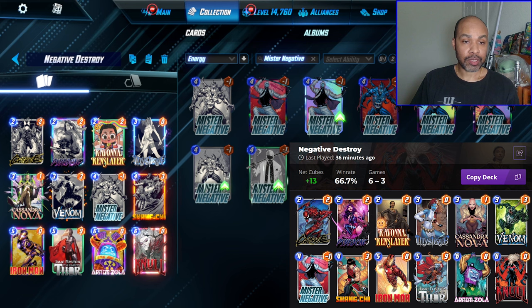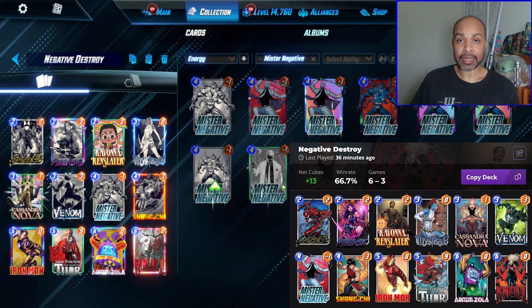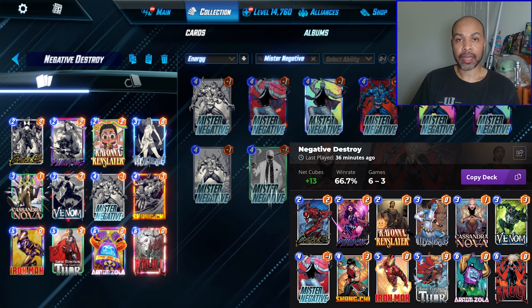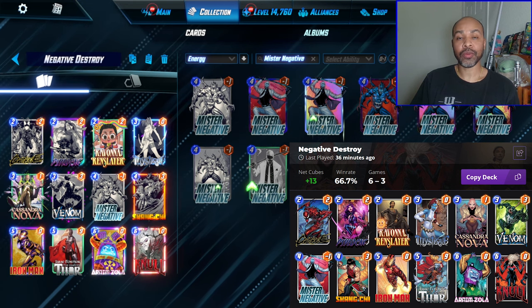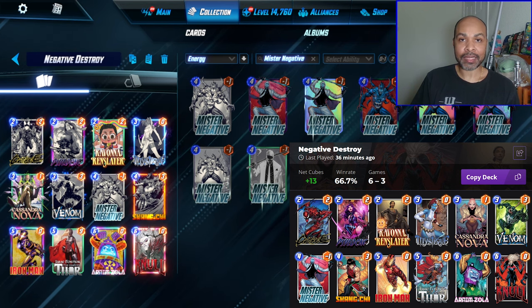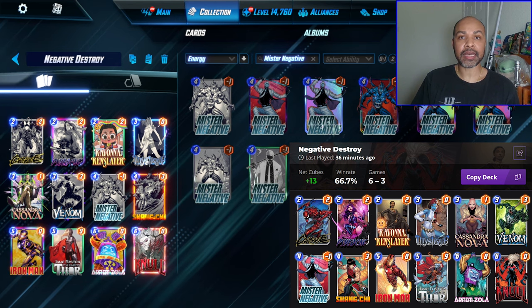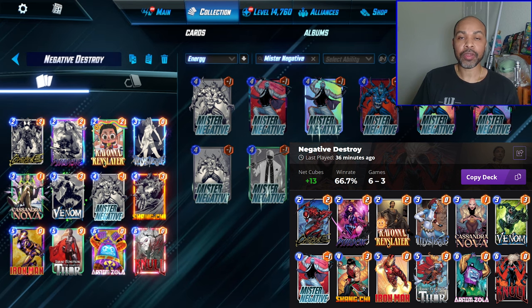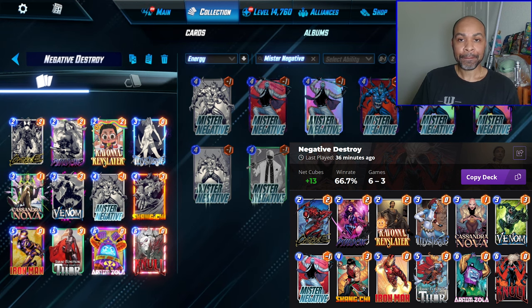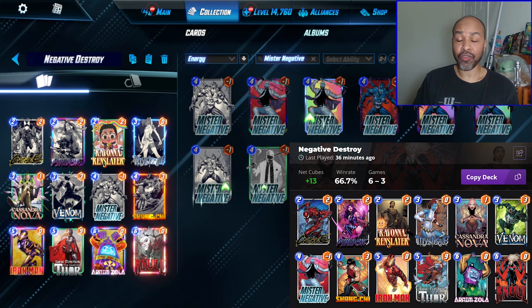I was up 13 cubes over 9 games — that's more than a cube a game, which is fantastic. The reason for that is I really excelled while recording at snapping and retreating. It was masterful. I was very proud of myself at how I was snapping and retreating and navigating these games. I excelled at this because I am familiar with Mr. Negative decks — it's a pet deck of mine. I like Mr. Negative decks, they're very fun. The snap lines and retreat lines are very clear: did you have Mr. Negative or did you not, especially on turn 3 and then with Jane Foster.